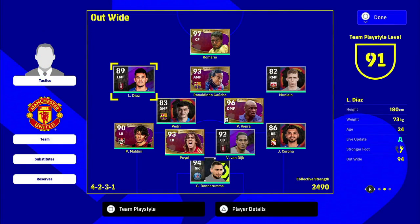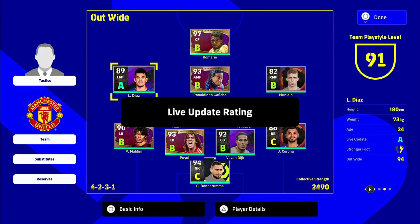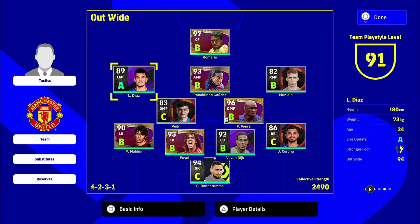Now for the live update: press square and cycle through to see it on player cards. The legends — Maldini, Vieira, Romario, Ronaldinho — are all set at B by default. This data is taken from real life, so if Diaz scores a hat trick for Liverpool he'll probably be on A form next week. If Munayeen gets injured he might drop to D. When you go into a match, the letter rating converts to form arrows — an A rating could give Diaz a plus-three boost to speed because he's in form.